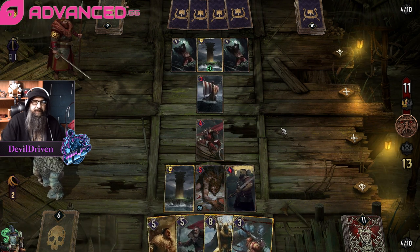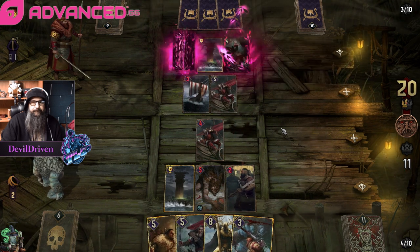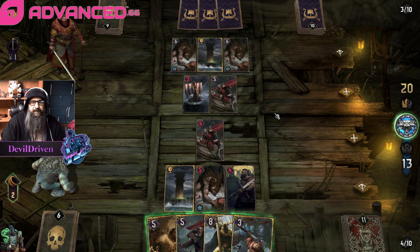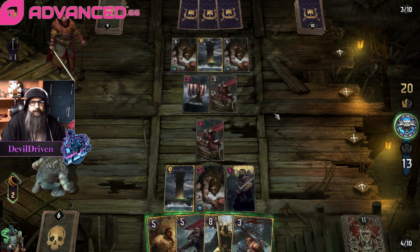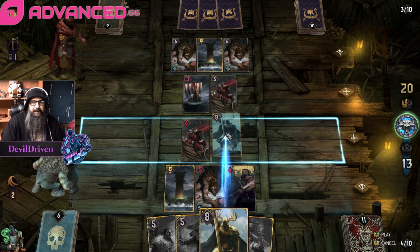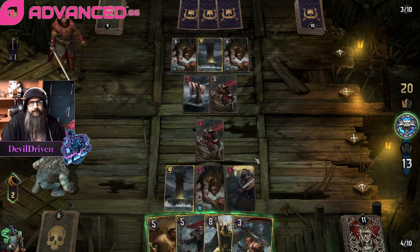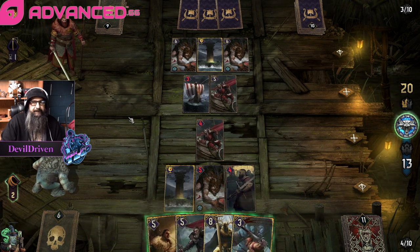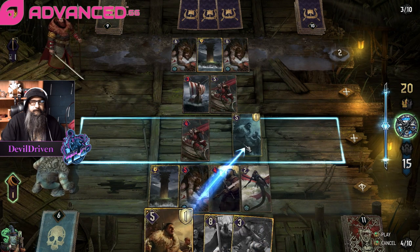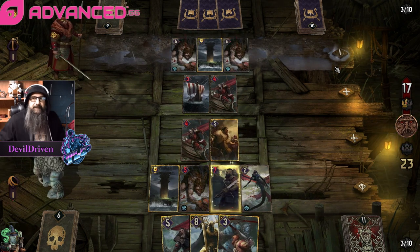This Morkvarg is not going to be very good though. Raider - I think we kill that. Maybe not. So seven - we have to use a leader charge. Not necessarily, we could just play this - it's not going to be good in a short round anyway. Maybe we use a leader charge and just use the Morkvarg. I guess we didn't have to use a leader charge.